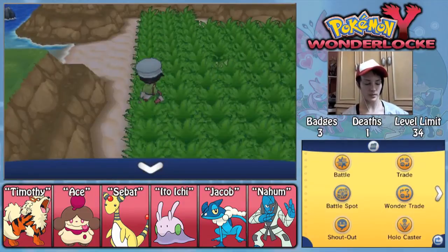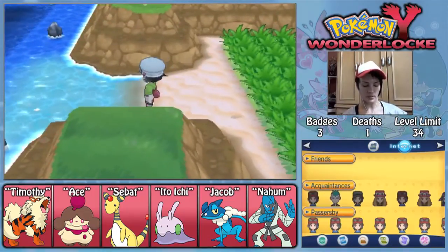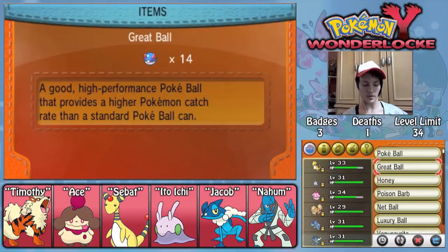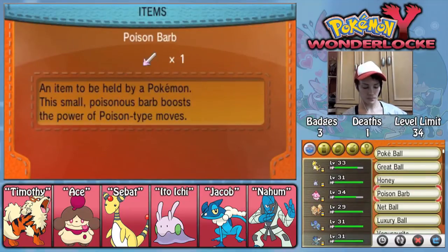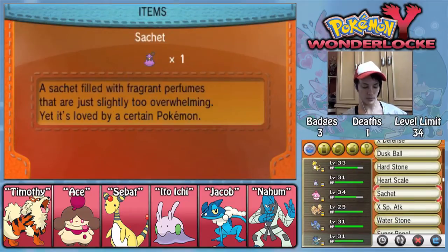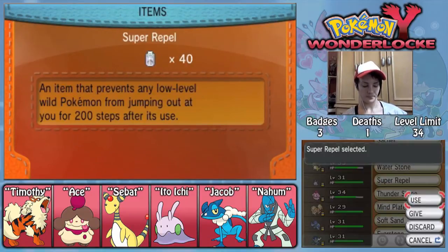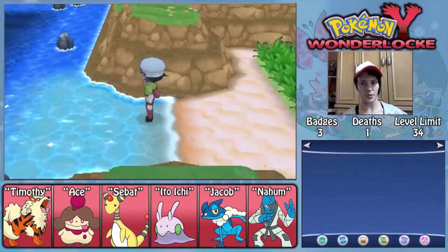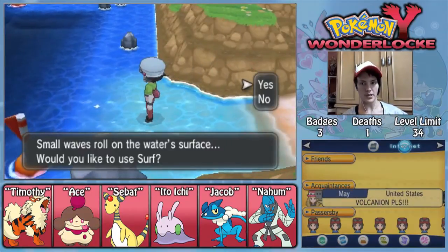For those of you who are coming in a little late, that's what I'm using as sort of my theme for naming Pokemon — if they don't come with their own nickname, I'm just going to call them by their original trainer's name. A lot of Wonder Trade Pokemon don't come with nicknames, so you've got to make your own up, and I think it's easier just to go with whatever the trainer name is.